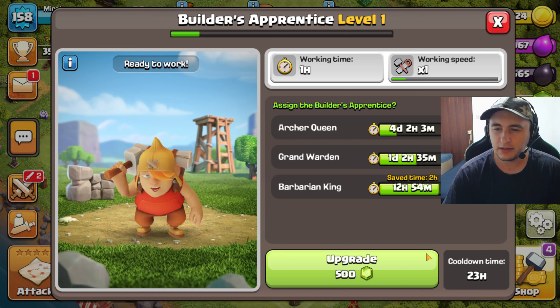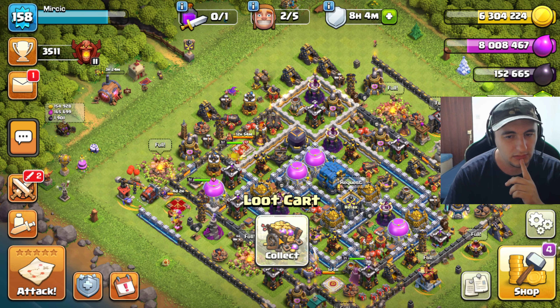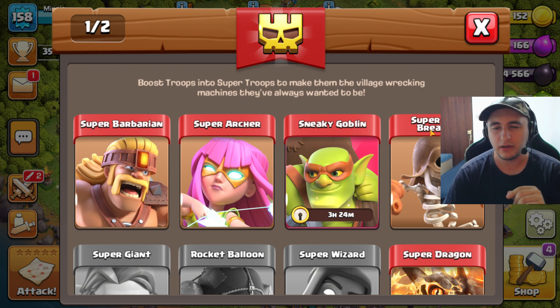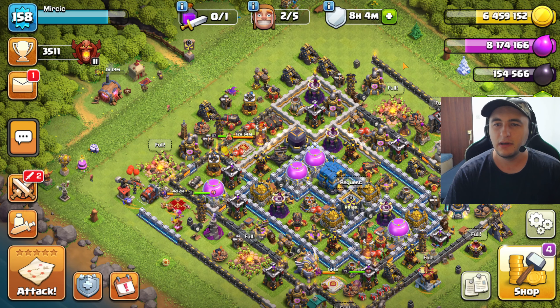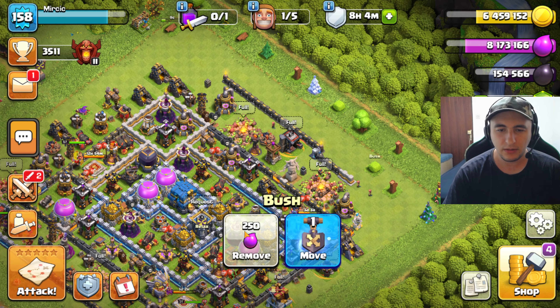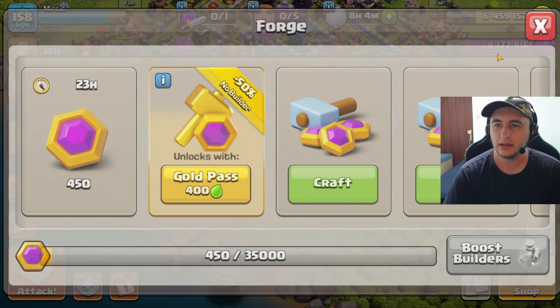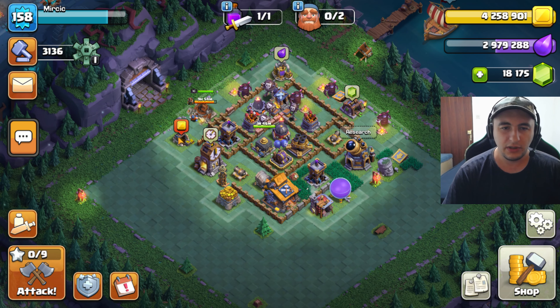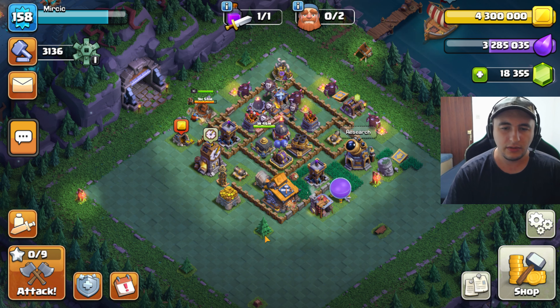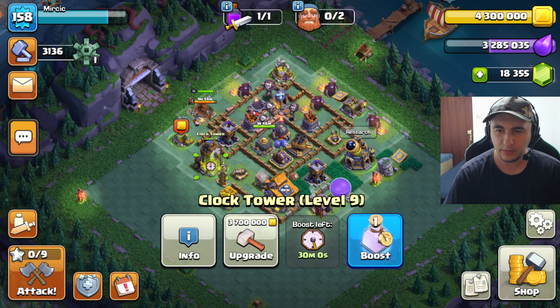Let's see here — Assign Apprentice, let's go. We still have 3 hours for the Sneaky Goblin, just perfect, so we can use that. And some obstacles for more gems, let's go. In Builder Base also we can collect this gold, but first we need to free up a Builder, so I'm gonna use a free boost here.